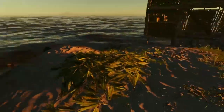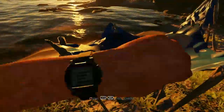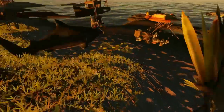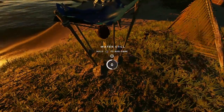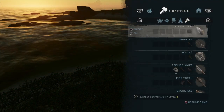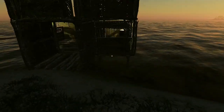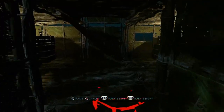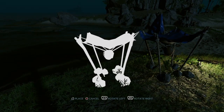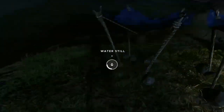We need to get more sticks, more lashing, and more of everything. I know I have all these fiber sleeves but these are for the water still. And to be honest, I might make a second water still — let's attempt to make another one. Yeah, that's easy — can we build this on our ice? Perfect.